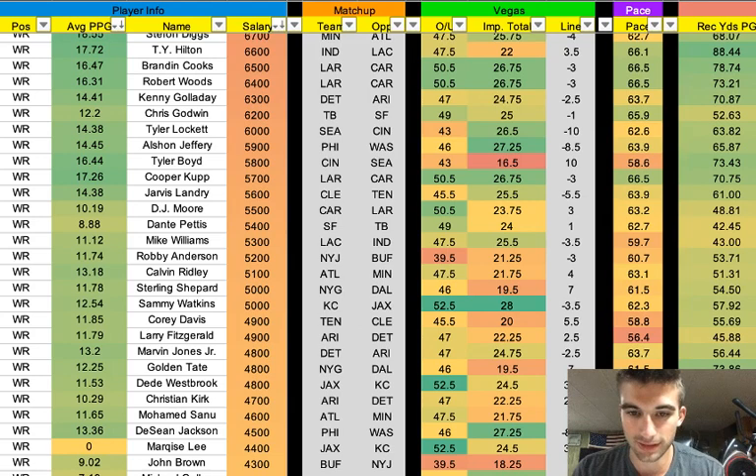Christian Kirk is fine at $4,700. If you like Kyler Murray — and a lot of people do — you're going to have to like one of his options. Deshaun Jackson is actually interesting — he's back on the Eagles, a GPP dart play. All it really takes is one catch for him to kill value; he's not a high-volume guy and never will be, so I wouldn't touch him in cash, but in GPPs that's just fine with his high upside.